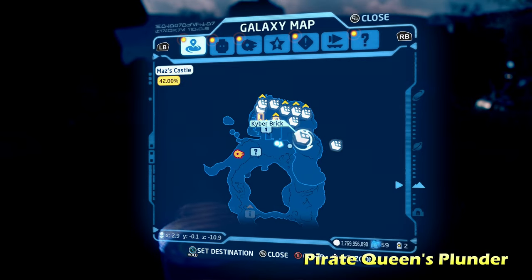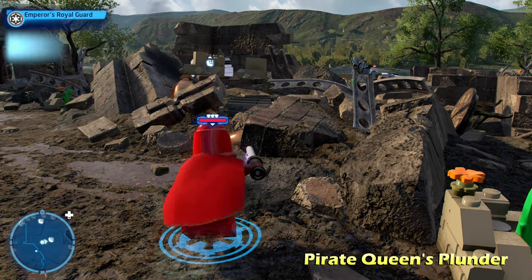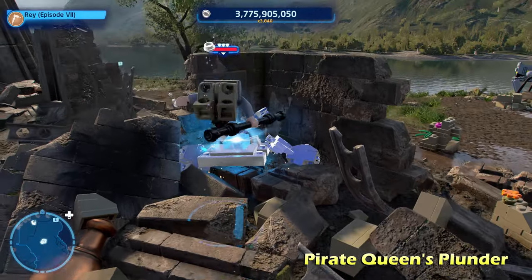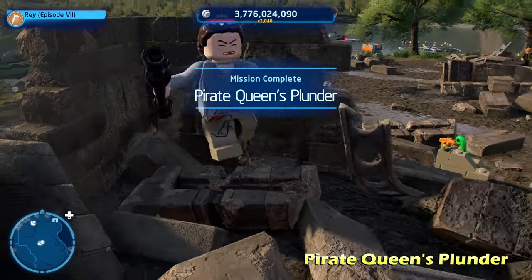Next we're going to do Pirate Queen's Plunder to the right of that one. This is one of these silver LEGO objects — switch to a villain character, throw your grenade on it, blow it up, and get the Kyber brick for Pirate Queen's Plunder. Surprised they didn't use the word 'silver' with that one like they usually do.